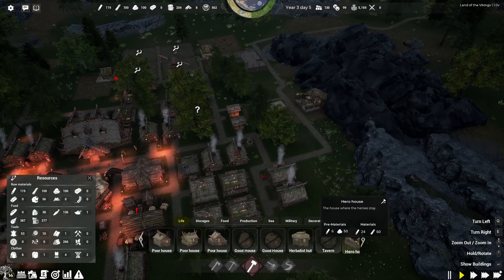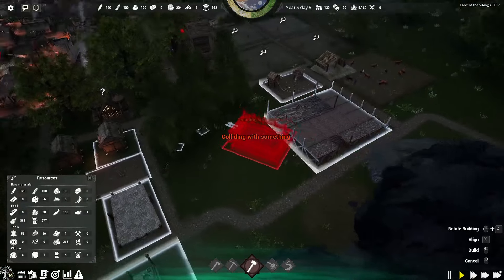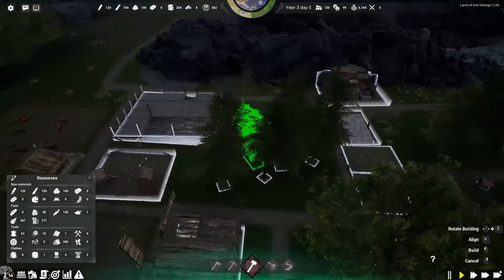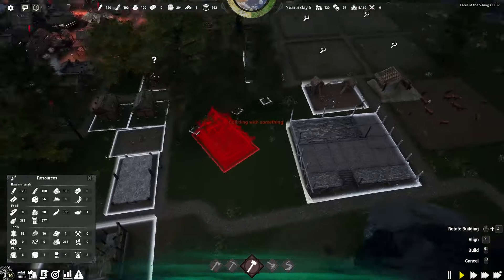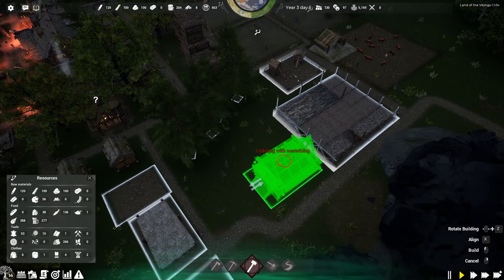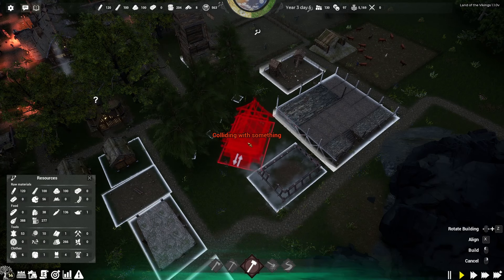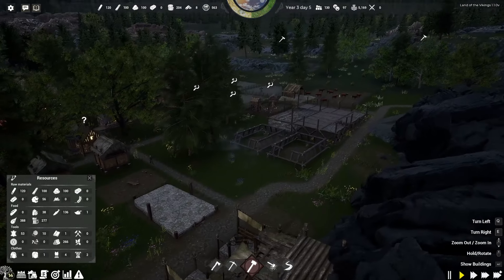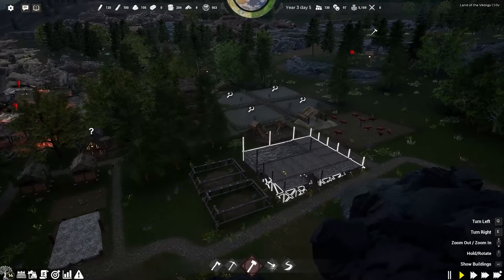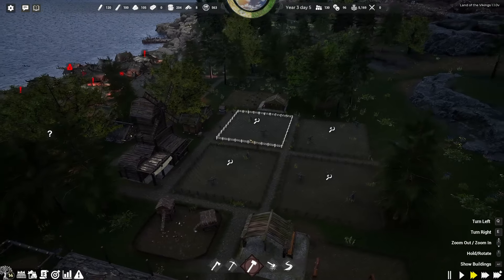I think that also means these hero houses — let's build one, just for the sake of it. I'm thinking about building the hero houses here along near the farm area. I think it could be kind of cool. We build them like this, along here. Let's build two at the moment. I think these are for our warriors. I'm just building them partly because I can, to be honest.